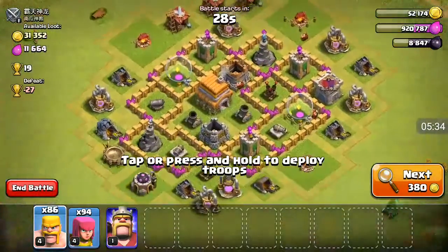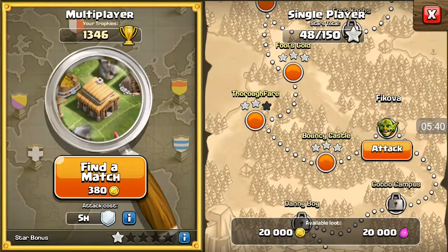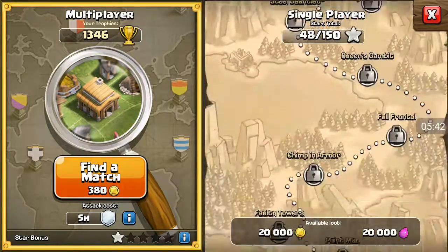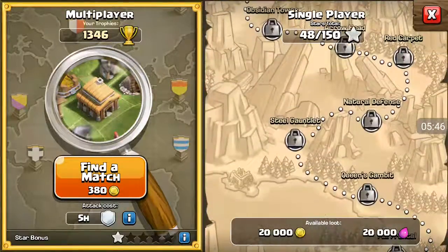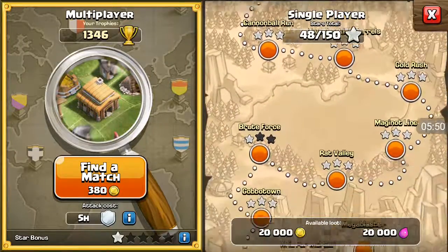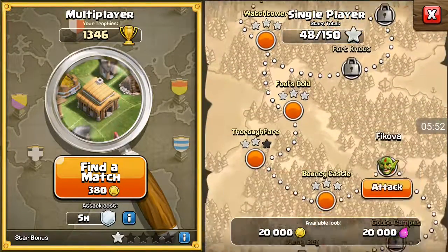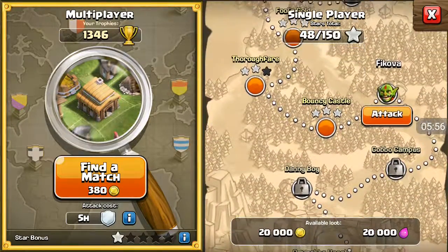As you guys could see, here is the base. I'm going to be ending the battle just because I'm going to attack the goblin base. So as you guys could see, I have basically attacked all of those, which is pretty nice. But now I have to attack this goblin base, so let's just press the attack button.